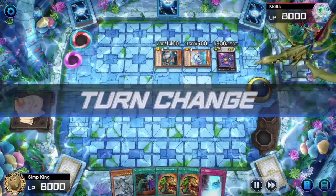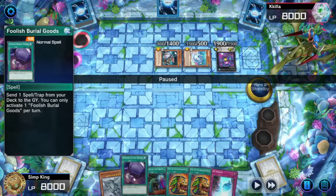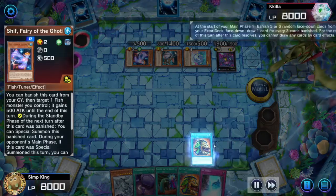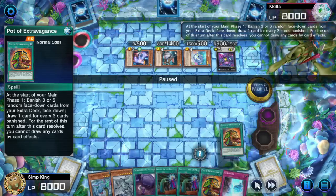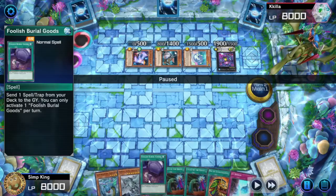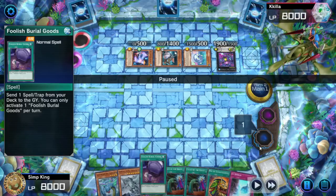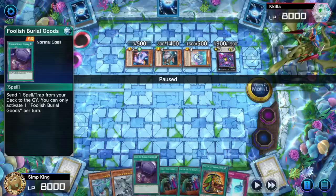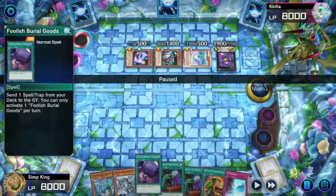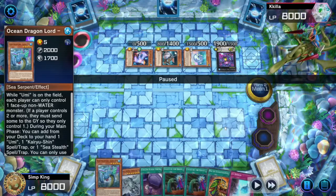Drawing Foolish Burial Goods could be pretty good. Let's Pot after opponent summons the ship — draw two, hope to draw something good. Very unfortunately we draw Ocean Dragon Lord but we have no way to summon it. You might think: can't you use Foolish Burial Goods to search for Ice Jay Tremora? Well, in my version of the deck at the end of the video, yes — but in the Pacifist Rats tournament list there is no Ice Jay Tremora, so we cannot summon Ocean Dragon Lord.